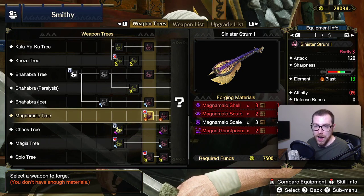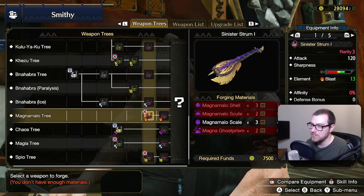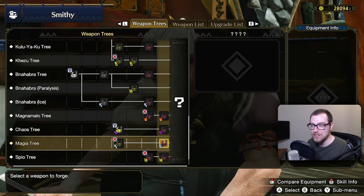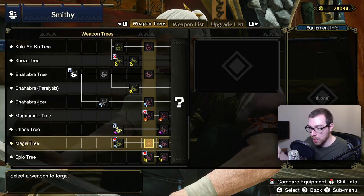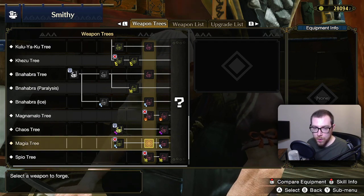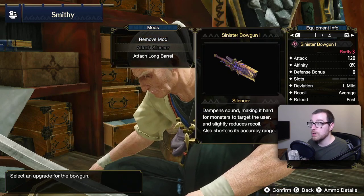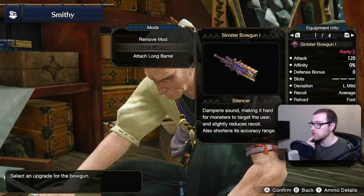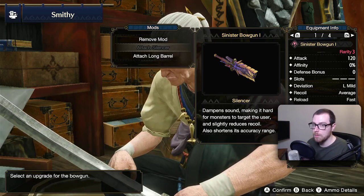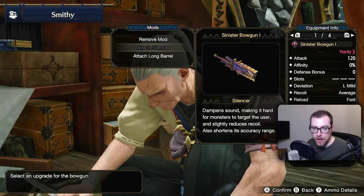Can't miss with a shotty — beg to differ, my aim is not the best, but I do try. I've already attached the silencer to the light bowgun because I wanted to get rid of the recoil — I'd rather have less recoil with a light bowgun. With the heavy bowgun I expect recoil, but with the light bowgun I want to be more floaty, so I'm going for the silencer.